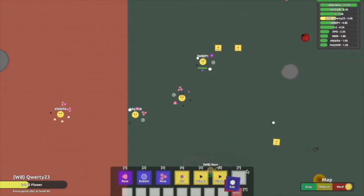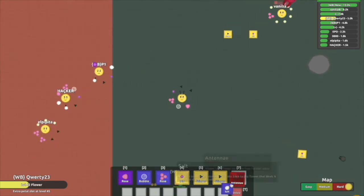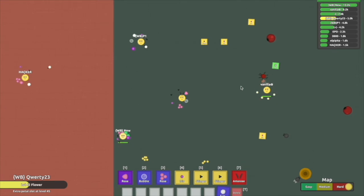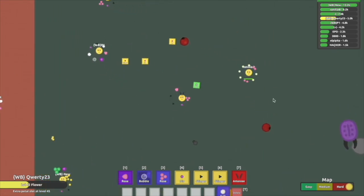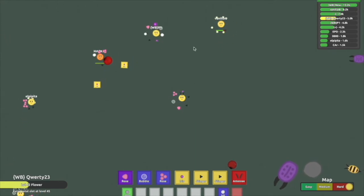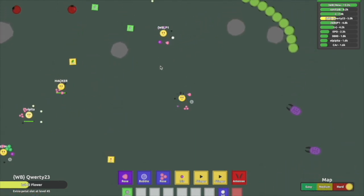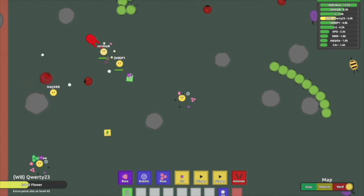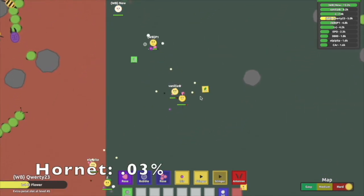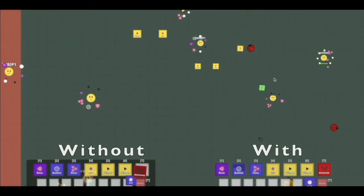The next petal up is Antenna, which is the only petal in Floor.io that doesn't rotate around your flower. Instead, it actually appears on top of your flower, thus making it look like your flower has Antenna. Its ability is that it increases the vision of your flower, allowing you to see things further away. The distance that you can see is increased by approximately 45%. This petal cannot stack, meaning that if you get two Antennas, you only receive the increased vision of one. Here's a photo without Antenna, and then here's a photo with Antenna, so that you can see the difference.